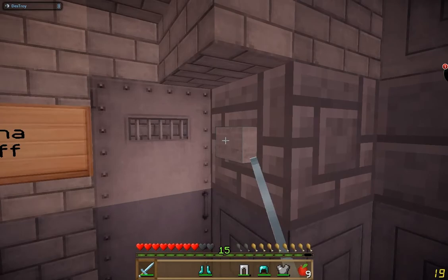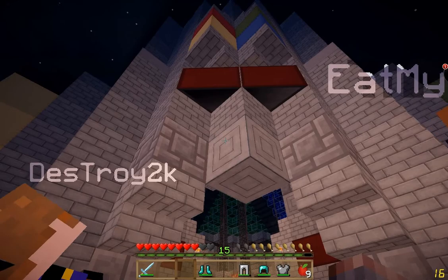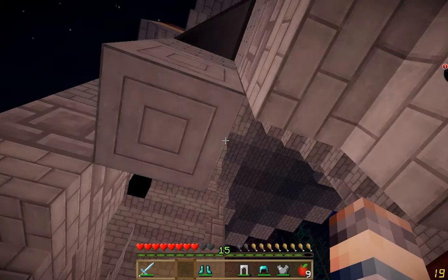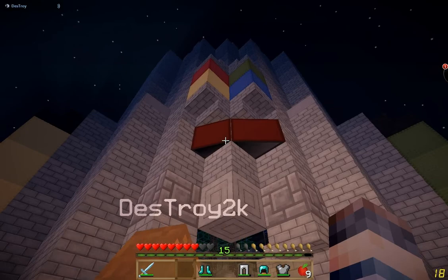I have a question — what block is this? Those are advanced information panels. They're an add-on to IC2's nuclear control, and they let you adjust the depth, curve, and angle of all of them, so it lets you put in diagonal signs and things like that. I didn't know they fit in corners like that. Really cool.